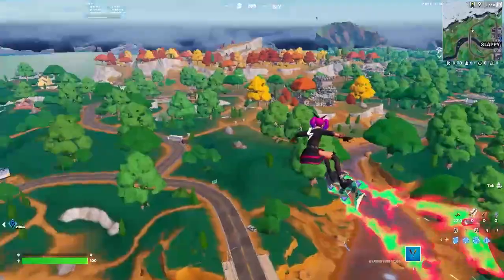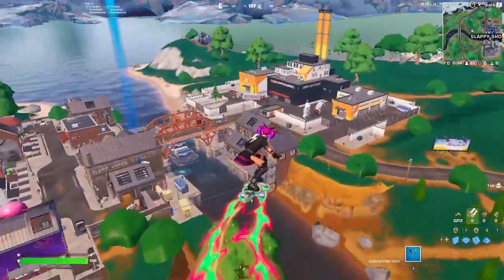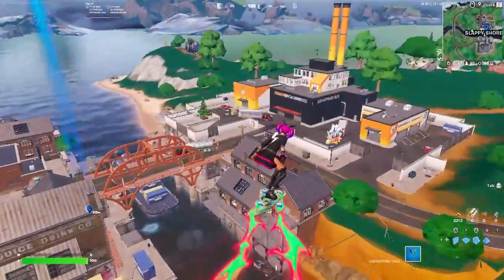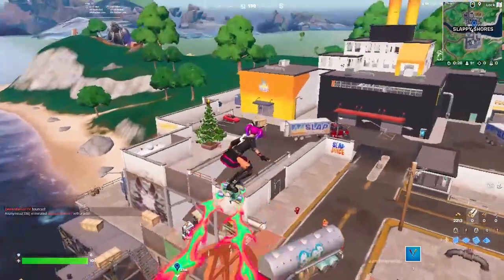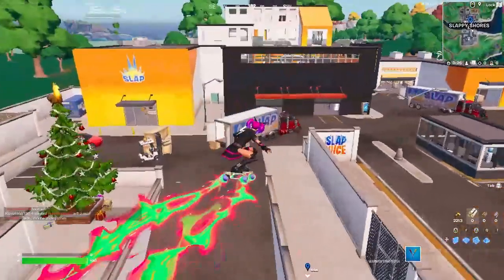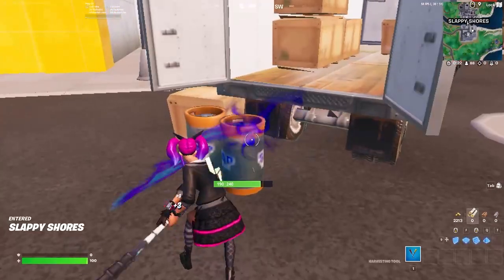But one way that's going to work 100% of the time is if you land down here in Slappy Shores — I think this is the south side. You'll see this truck that I'm going towards. This truck is where you want to land for this challenge. You can see here these slap barrels — the slap barrels are the key for this challenge.